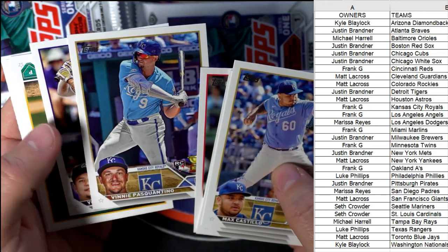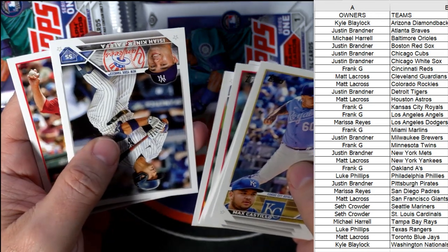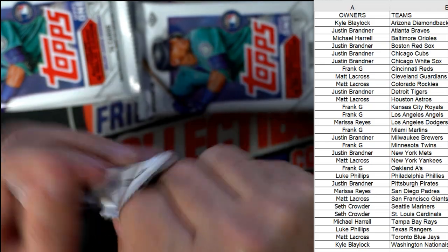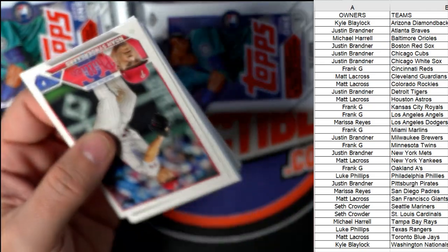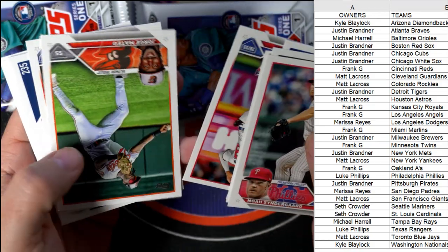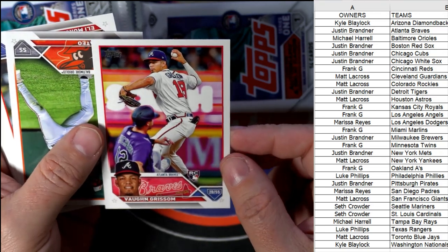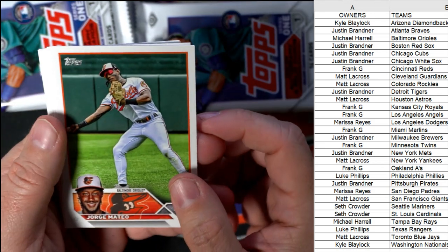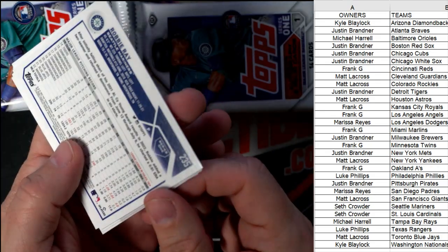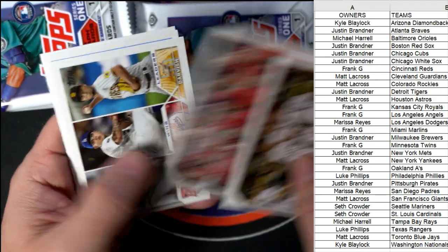Let's see if we can pull something crazy in the middle of this thing. Another Red Sox rookie, not Casas. What's crazy is some rookies come out of nowhere and all of a sudden they'll be the best team to get. Vaughn Grissom — that's a great one to get for the Braves, going out to Justin B. He's our number 12 rookie. Michael Harris is number two. And we've got a Robbie Ray rainbow foil, Seattle Mariners — Seth C, coming your way!